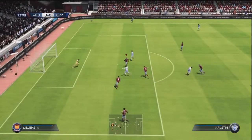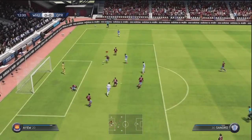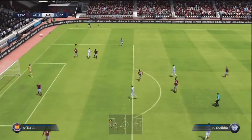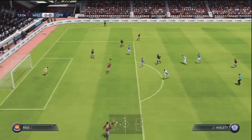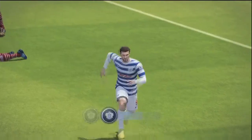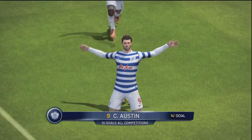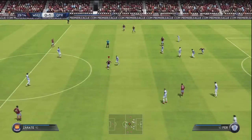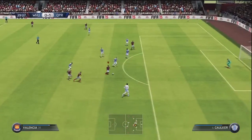QPR going forward again, this time with Cardozo, he gives it to Charlie Austin — great save in the end after the sliding tackle from Willems. Ayu tries to clear it poorly and yet again from MTT, this is poor defending. Hoylet passes it across to Austin. I just apologise so much because that is perhaps the worst defending I've ever shown you in a career mode. Absolutely appalling. And we're behind now against QPR.